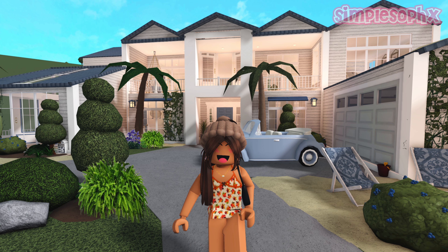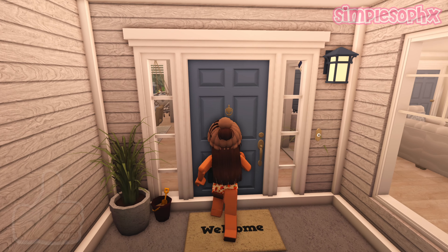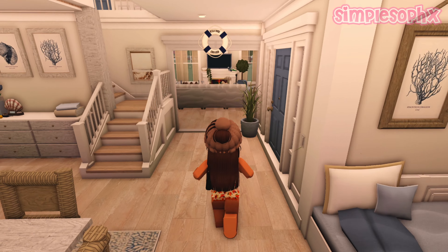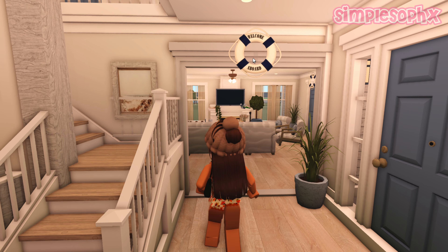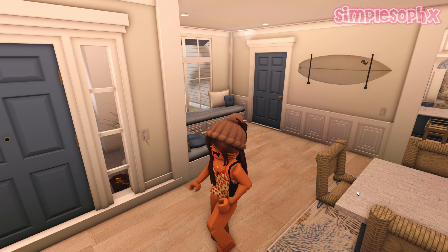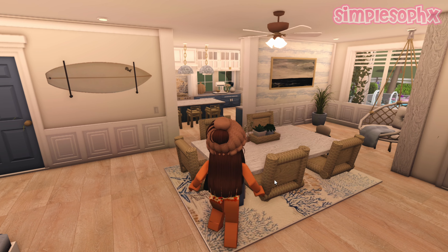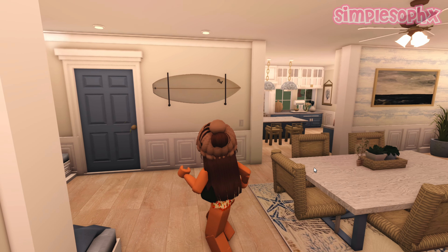That's pretty much it for the exterior. The theme for this house was coastal — I was seeing it around a lot and thought it was a super cool beachy theme, perfect for a beach house. When you walk in, you have these stairs with a super cool 'welcome aboard' decal, which I'll link in the description, then a custom rug. All the floors are custom — I'll try to find the codes. These chairs are the industrial chair, and I added some structural rods to make them look a bit more cool.